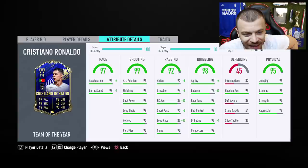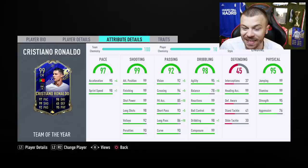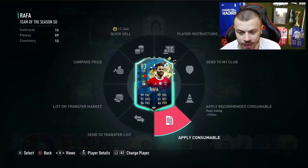Regarding Cristiano Ronaldo, I'm gonna use an Engine chem style card applied to him. He's got 99 acceleration, 99 sprint speed, 99 finishing, 99 shot power, 98 long shots, 88 balance, 99 agility, 99 reactions, 99 ball control, 99 dribbling, 99 composure, 99 stamina, and 95 strength.